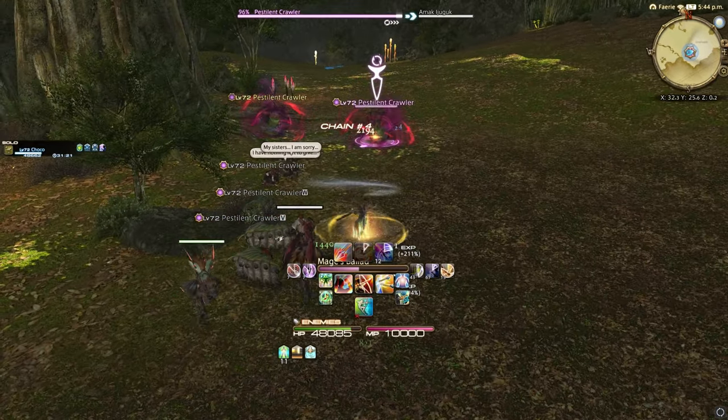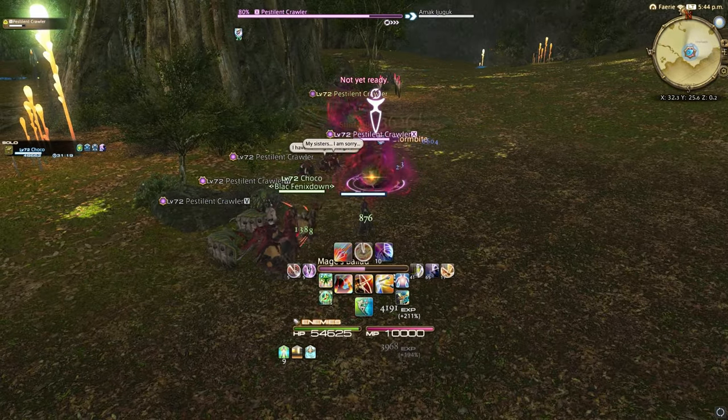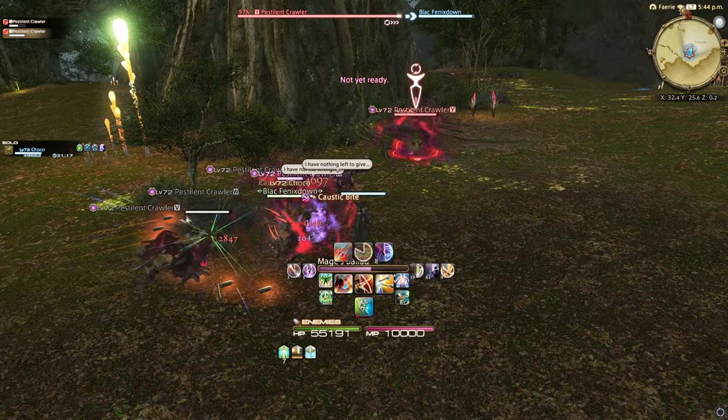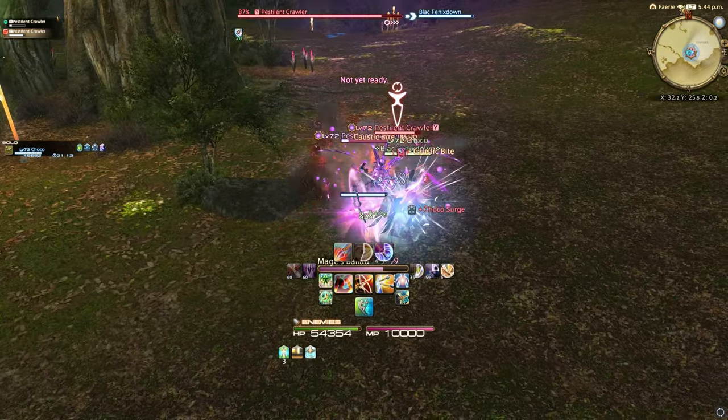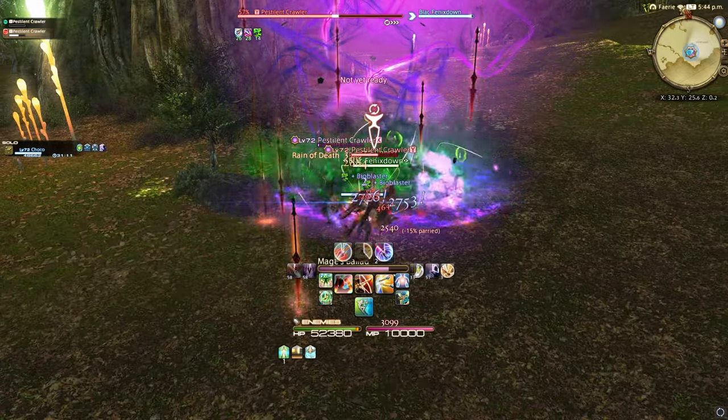There are also a few weekly challenge logs that give companion XP too. These require you to dispatch 20 and then 100 enemies close to your level. You'll likely complete this very fast if you're actively fighting with your chocobo, but I figured I'd mention it anyways.